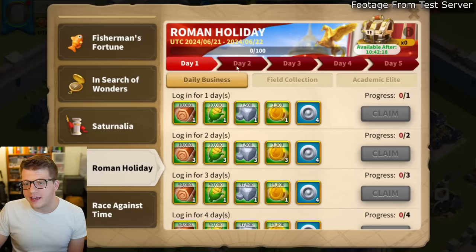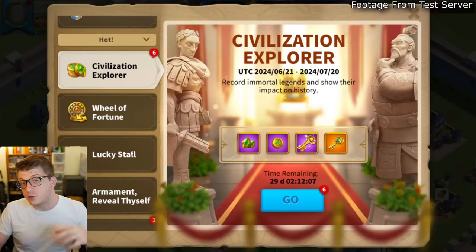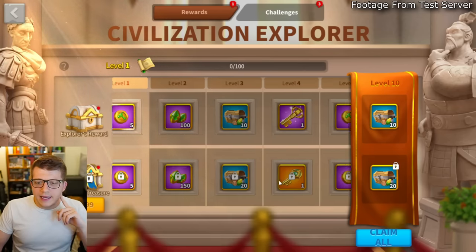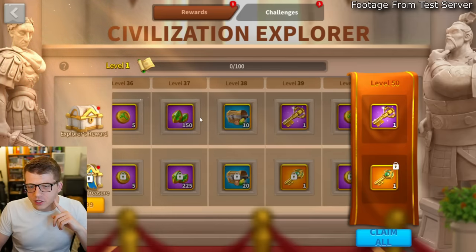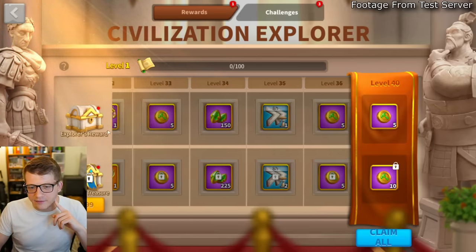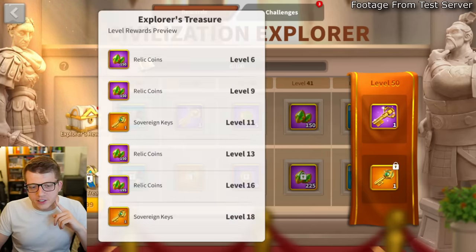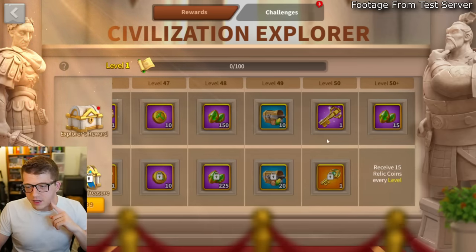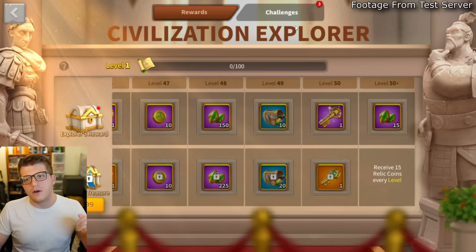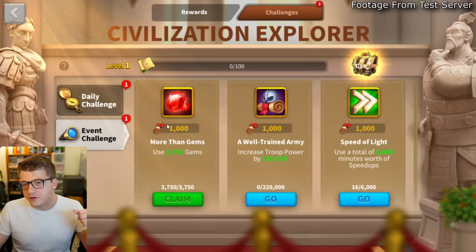We have the Roman Holiday event — a five-day event we've seen before. The Civilization Explorer event may return as well, tied to the new museum relics. This is a battle pass-style event where you get a lot of currency for free through the free tier, but you'll get slightly more than double by upgrading to Explorer's Treasures, which is a $10 bundle. If you're in the market for coins and catch-up stuff, this is a good opportunity.